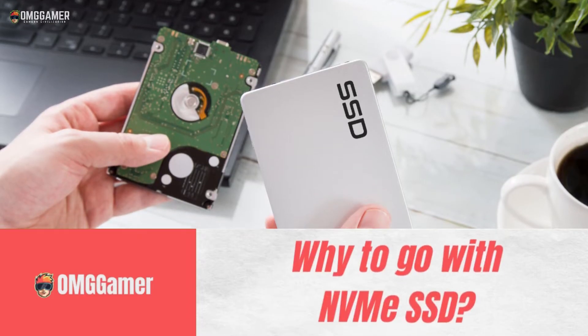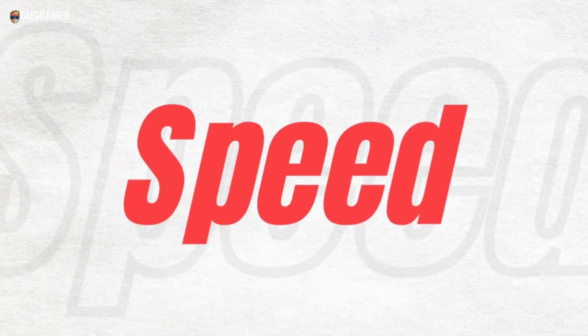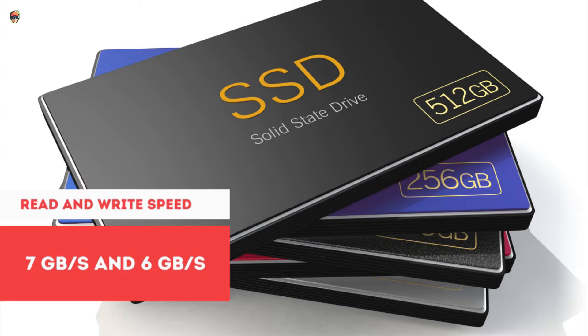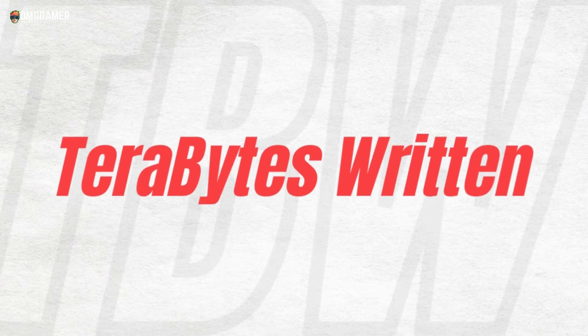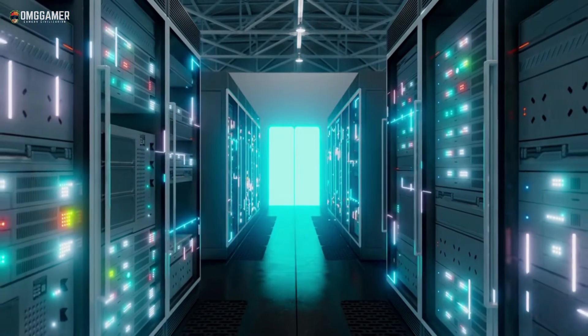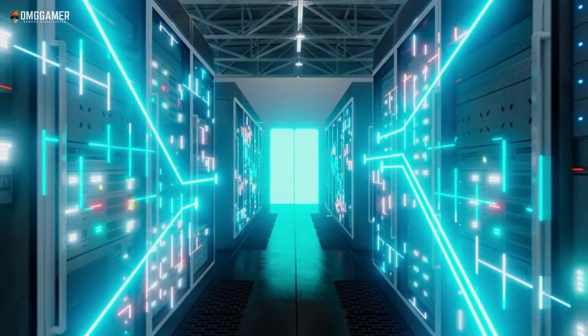Let's talk about six metrics that will guide you on why you should go for NVMe M.2 SSD. First is speed — NVMe M.2 SSD provides read and write speeds of seven gigabytes per second and six gigabytes per second, and even more with some NVMe drives. The second metric is TBW, that is terabytes written. SSD write endurance is described by TBW, which indicates how much data can be written to the SSD over the life of the drive.